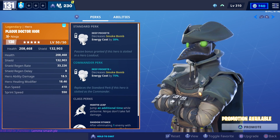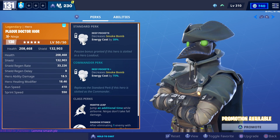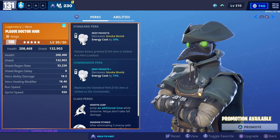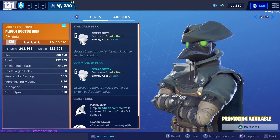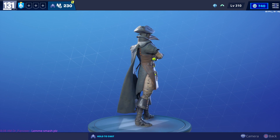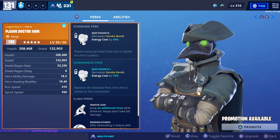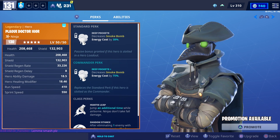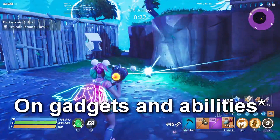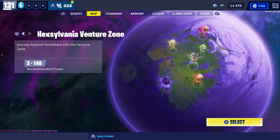Plague Dr. Igor is also going to be returning this week in the event store. His standard and commander perk is kind of useless because the smoke bomb has such a long cooldown that by the time it finishes cooling down you will have gotten your energy back. Not the most useful hero, but he does look pretty cool — definitely an outfit appropriate for 2020. He's going to be added to the event store on September 11th. It also looks like they changed the cooldown on the slow field.